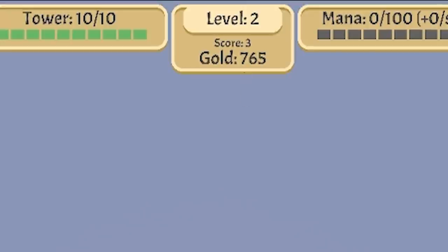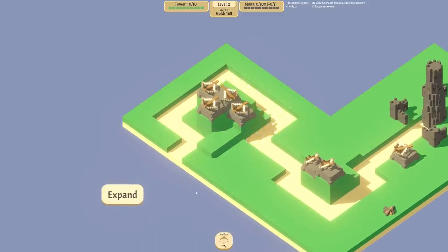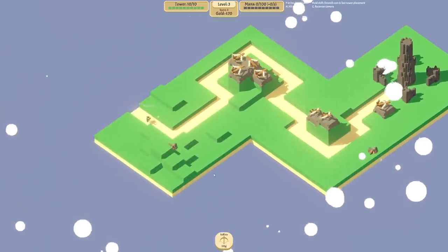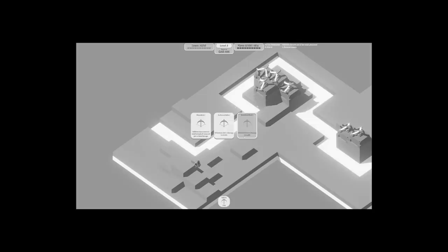We've got 765 gold. I'm going to keep shoving ballistas down. We'll make use of this high ground - that's in a great location because it's in a circle so they can shoot 360 degrees. And here's our next wave - they are not lasting long. They got milled.